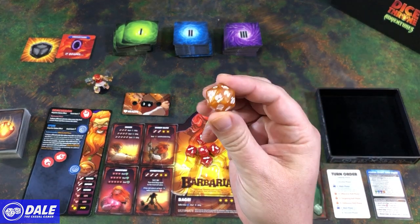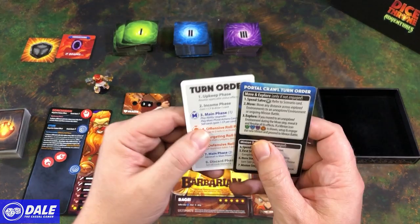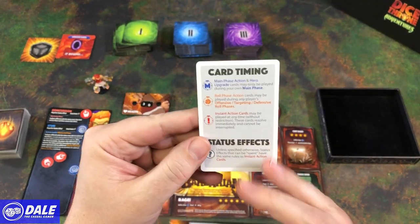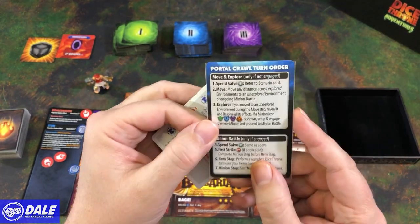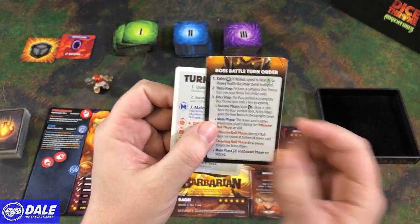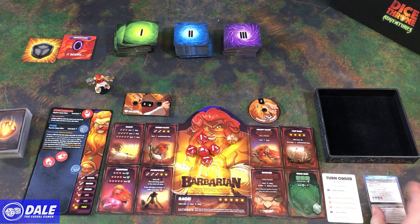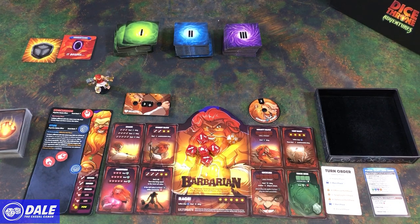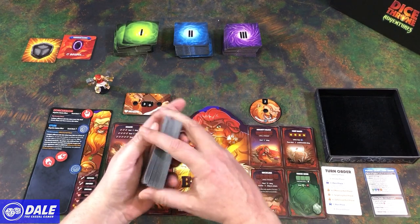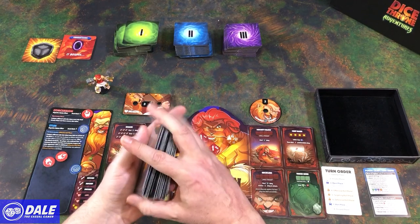We've got our fun dice — they've got symbols and are just regular six-sided dice with numbers on them. We also get a d20 for a loot die. As with any great game, they gave us some reference cards. This came in the base game telling us how our turn order is going to go, and then card timing and status effects, and then for portal crawl — moving and then fighting minions. On the back: boss battle turn orders, which will be session two, hopefully. We start with two combat points and a hand of four cards.